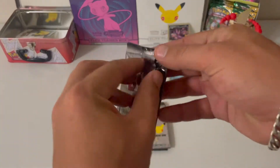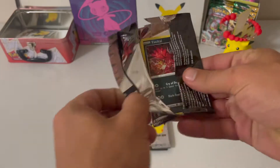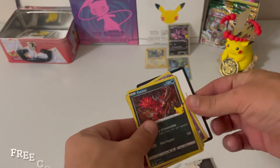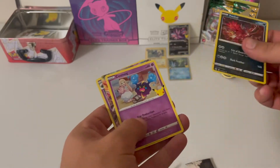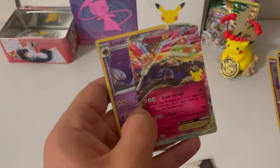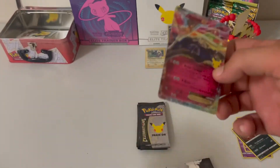Pack one from the chest. Free Coat. We have an Eevee, a Cosmog, a Xerneas EX — nice! And a Lillie. Quickly sleeve him up.